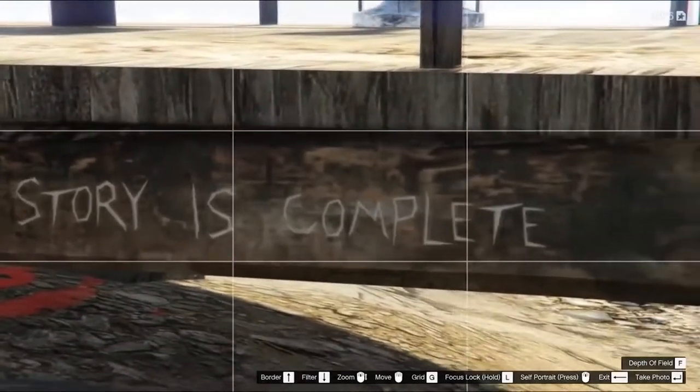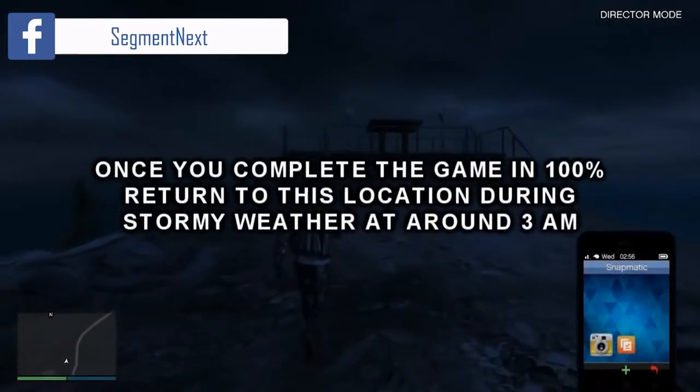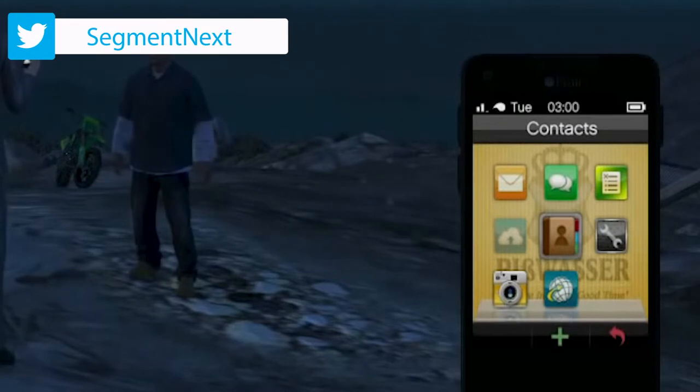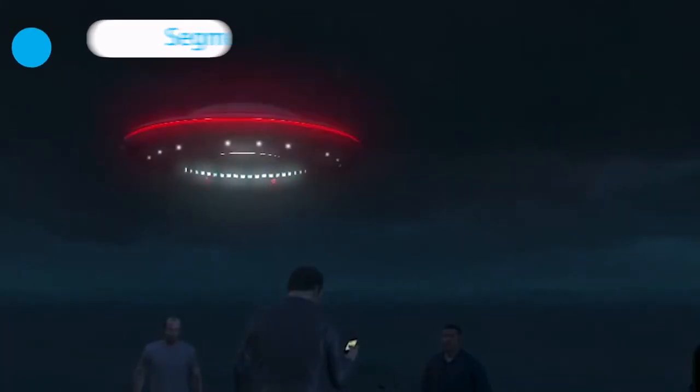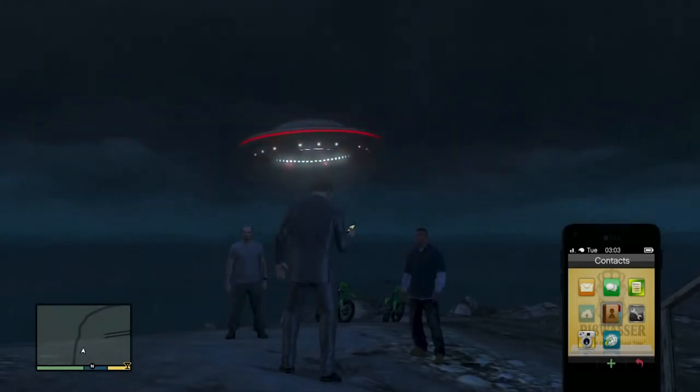When you complete story mode 100% with all missions, stunt jumps, etc. completed, you then return to this point when the weather is either raining or thundering. At exactly 3am you will see a UFO appearing. Oddly enough, none of the other characters acknowledge it, and later it disappears.